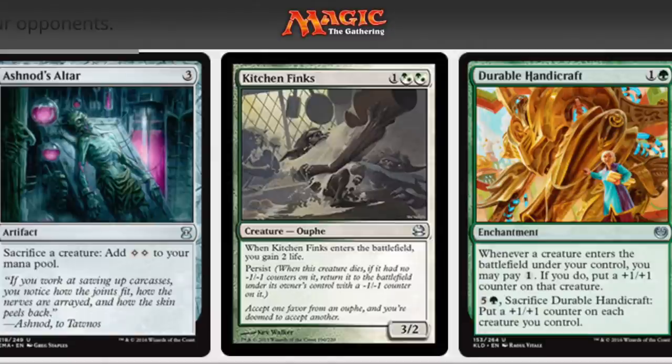You have an altar — sacrifice a creature and you add two colorless to your mana pool. Kitchen Finks is the ultimate combo piece: one double green, or white double white, or some combination of the two. Whenever it enters the battlefield you gain two life, it has persist, and it's durable.